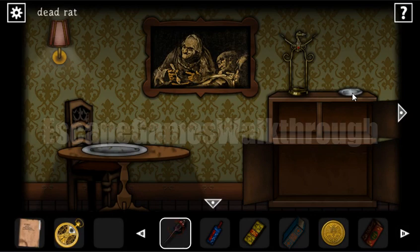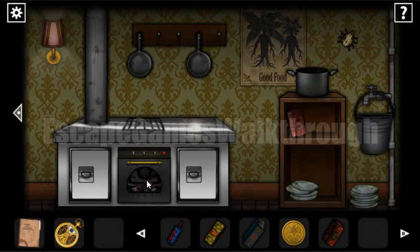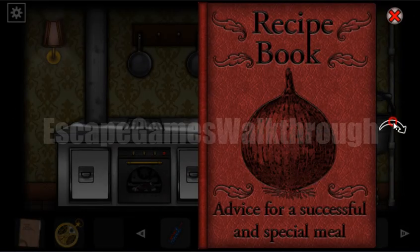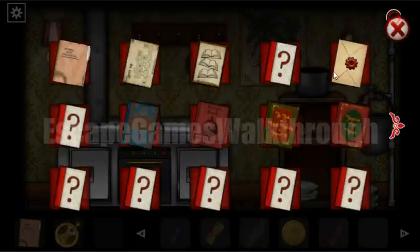Inside we find the dead mouse. We go back to the kitchen and place the mouse on the plate. Looking at the recipe book again: the signs mean 1 multiplied by 5 equals 5 — so that's 15 minutes — and 180 degrees, plus the cooking mode.